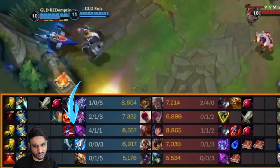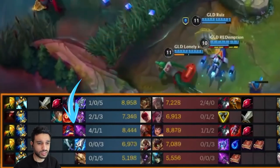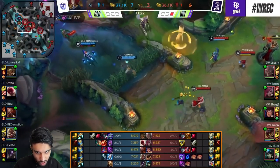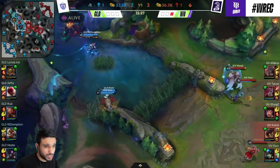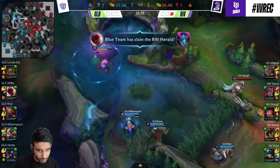Ruiz went for the Rod of Ages into Rabadon's Deathcap build. As a full AP Gragas you can go for two builds: Rod of Ages into Rabadon's Deathcap, or Luden's Echo into Rabadon's Deathcap. Luden's Echo gives you way more damage in the early game; Rod of Ages gives you more tankiness in the late game. They seem to be going for tankiness because they want to deal with that Ziggs damage, since Ziggs kind of struggles killing tanks.